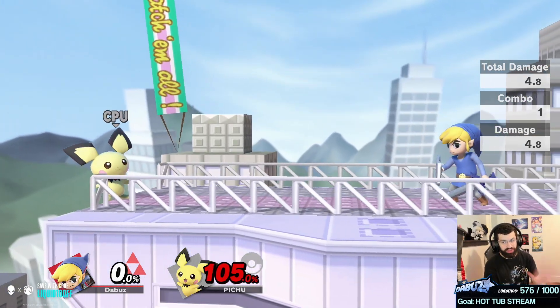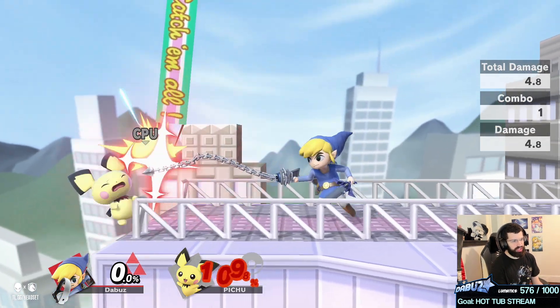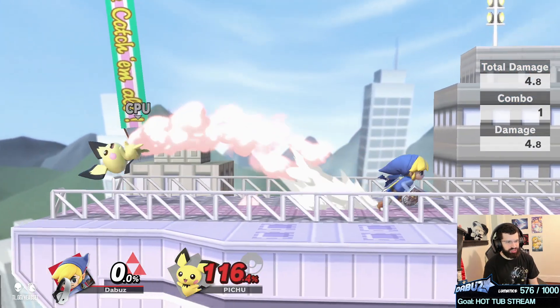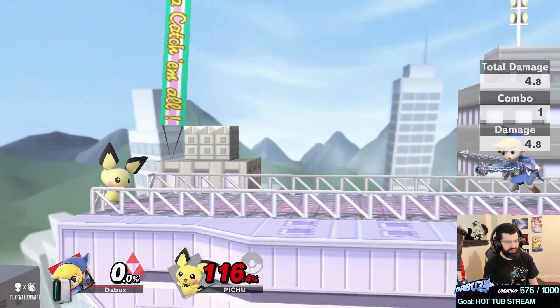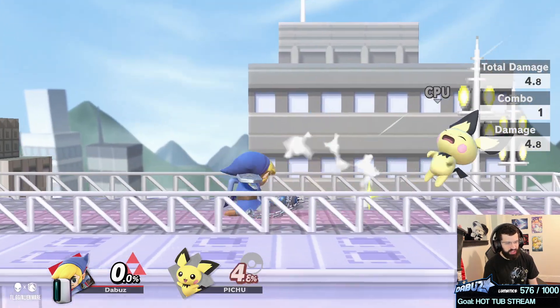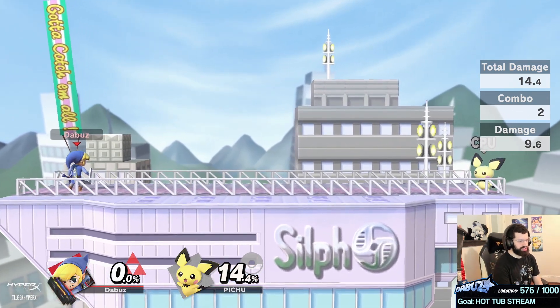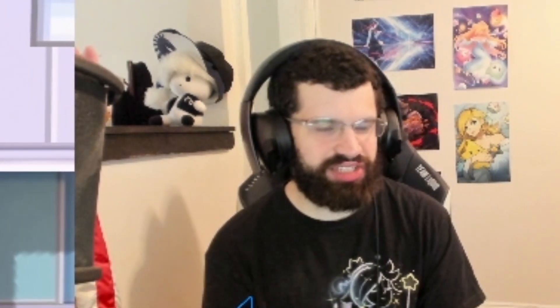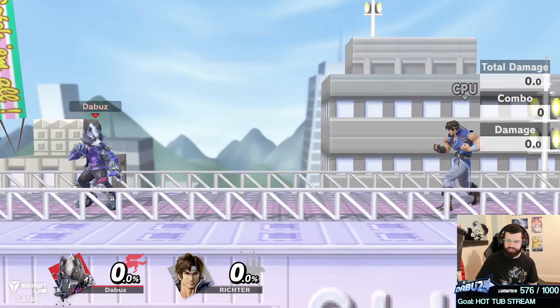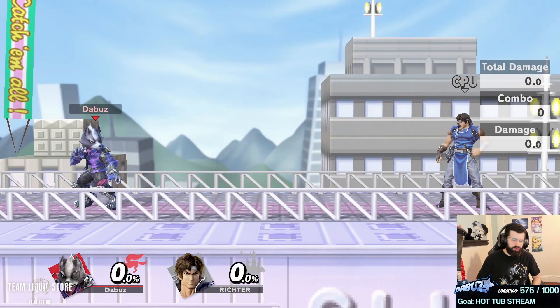Also learn to use Toon Link's up-air. It took me a very long time to learn it properly. It's an extremely good move because of how safe it is and its range — you can get follow-ups off of it. Similar to uncharged arrows, players don't use it much because it's not flashy, but it's actually really solid for being annoying.